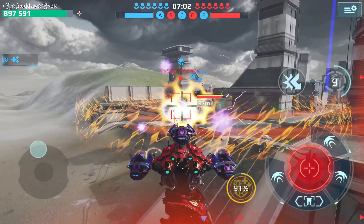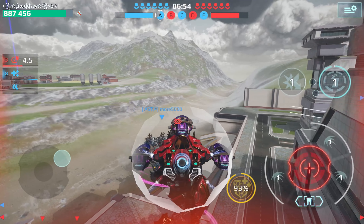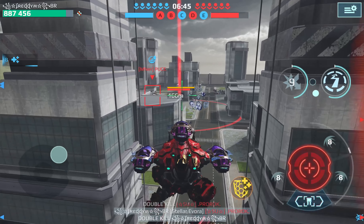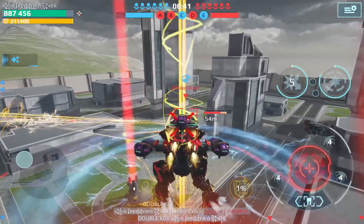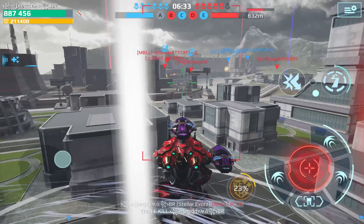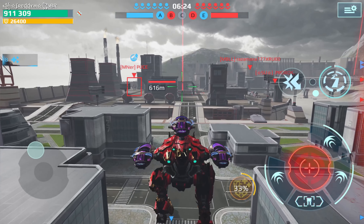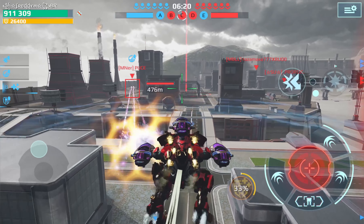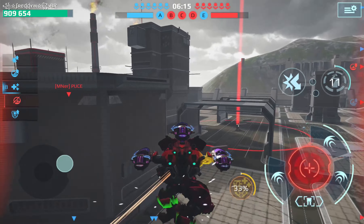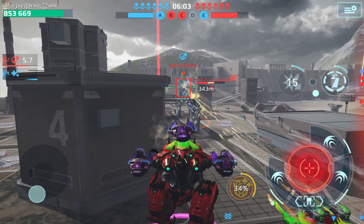I'll go back because my teammates need help. There's a crazy good Typhoon build here as you can see, but I have to reload first. He's in stealth mode so I think he'll get my teammate down. That was so close, but in the end I got him — time to reload. The robot damage output on those dash is great. I use it now often to get robots down which are in stealth mode. Now let's push a little bit.